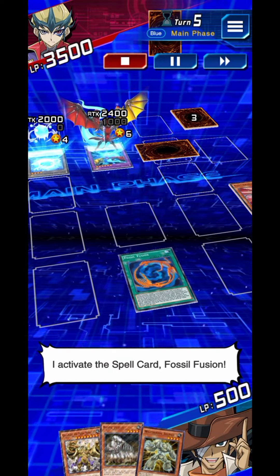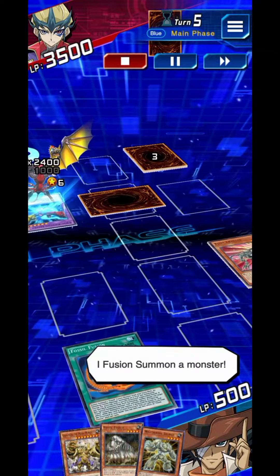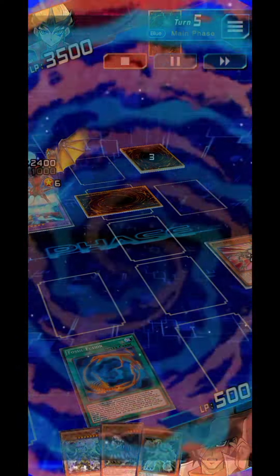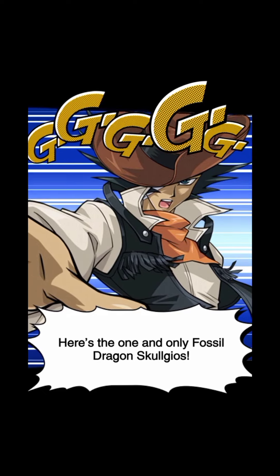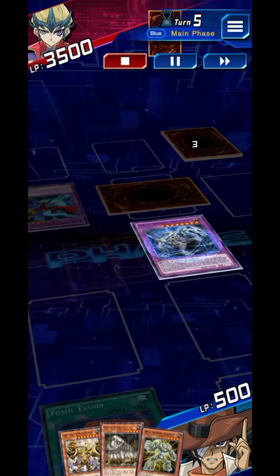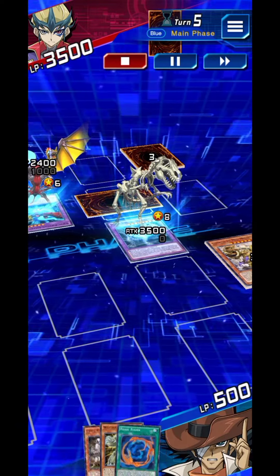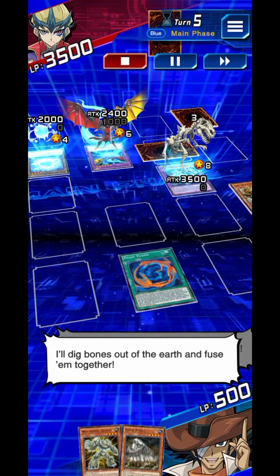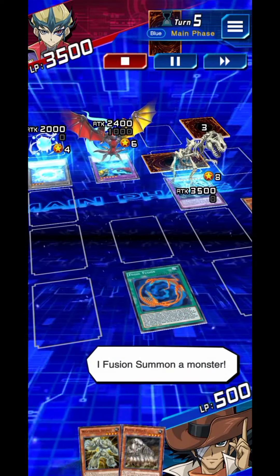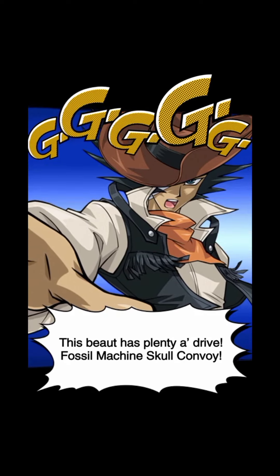I activate the spell Fossil Fusion — I'll dig bones out of the earth and fuse them together. I fusion summon a monster: the one and only Fossil Dragon Skullgios! This beast has plenty of drive — Fossil Machine Skull Convoy.